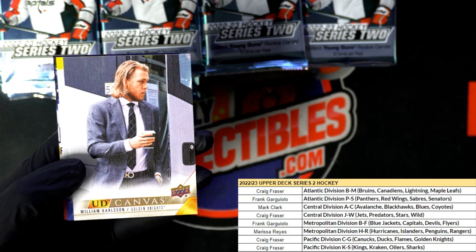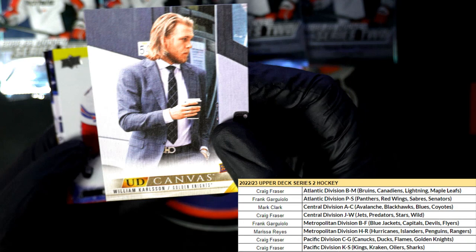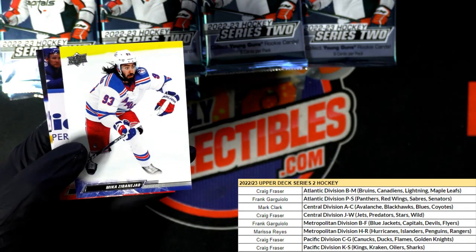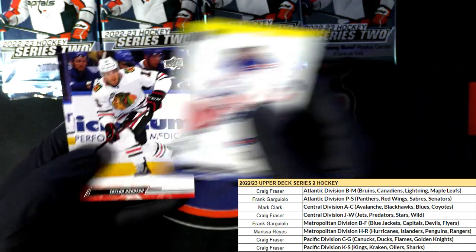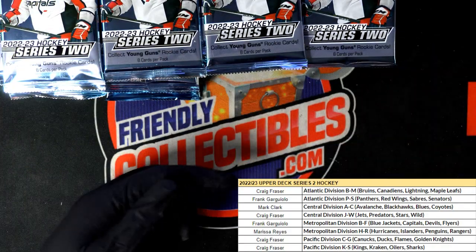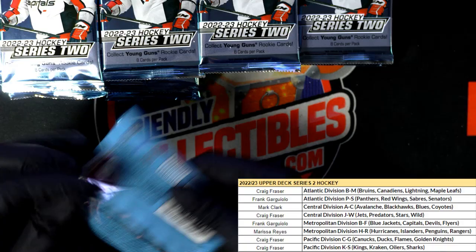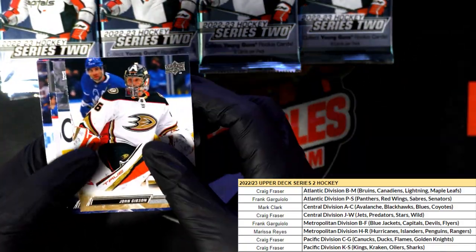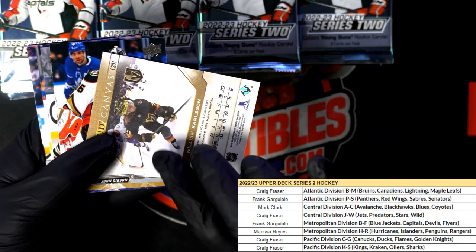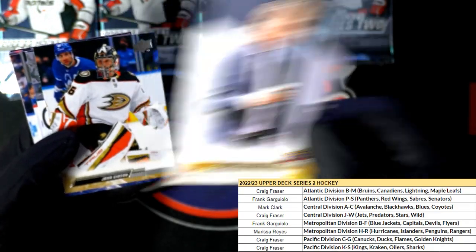Nice Upper Deck canvas. I wonder if this is a short print, because sometimes whenever I see guys in suits in previous Upper Deck series — when you see them in a suit, out of uniform, sometimes it's a short print of its own. That is a canvas. It could have a degree of rarity more than just your regular typical canvas. So that's something to look out for there — to the owner of the Golden Knights. Maybe it is better than your typical canvas, I'm not sure.